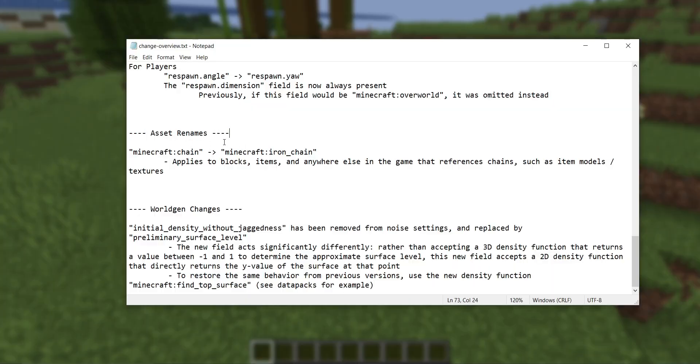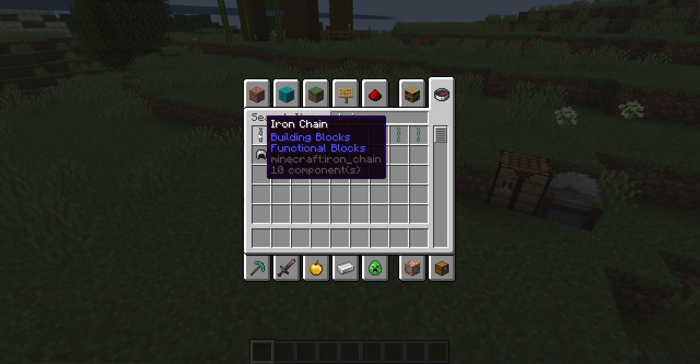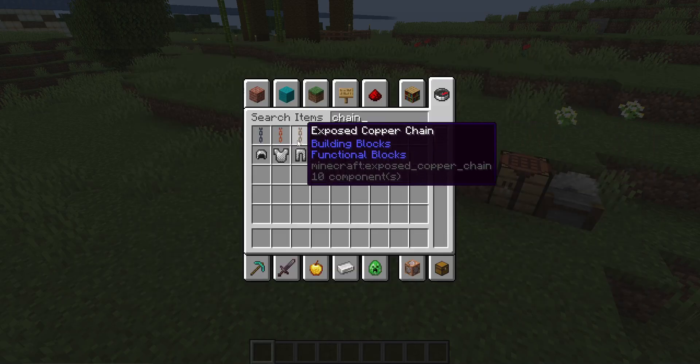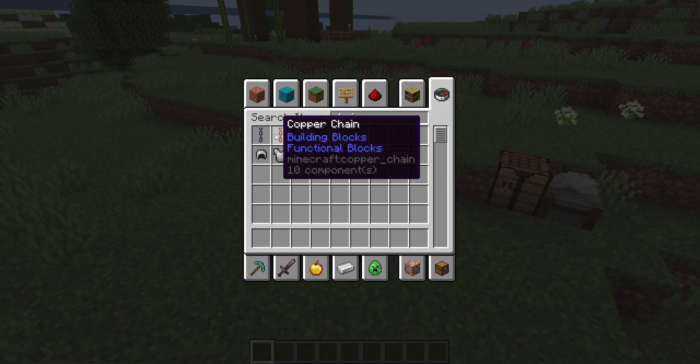After that headache, the next change is very easy — just a rename. The chain block and item is now called iron_chain. Previously it was just minecraft:chain; now it's minecraft:iron_chain. If you were referencing chain anywhere — blocks, items, resource pack textures, item models, etc. — anything pointing to minecraft:chain now has to point to minecraft:iron_chain, because copper chains have been added and need to be differentiated.